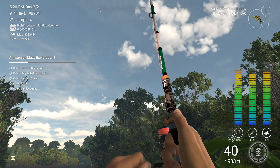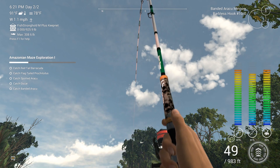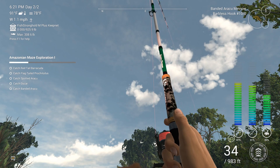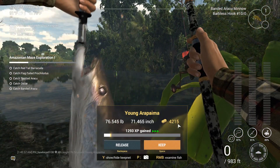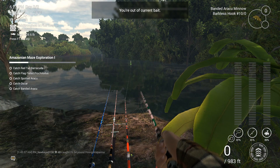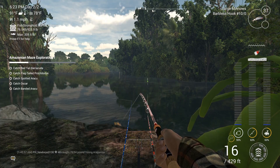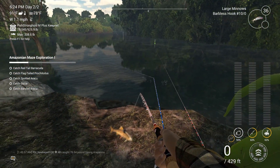We got another one! He's a young arapaima, 76 pounds, 4,215 cash. Apparently I've got another one on here — nope, he got my bait. Well, that's alright. We've done actually very well. Managed to pull in another 30,000 cash the night before, even though I lost that one.